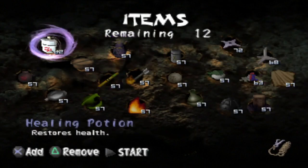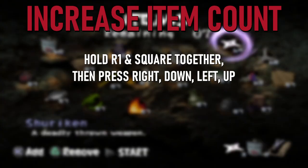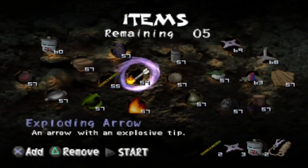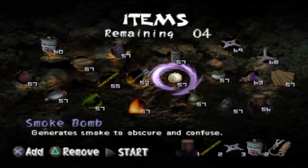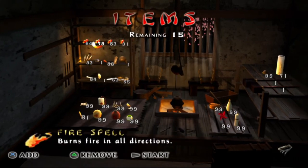Then, to increase the number of these items, simply hold R1 and Square and press Right, Down, Left, Up. Repeat this process until you have the desired amount. It's a bit tedious, though, increasing the item count by one with each input — a flaw they would later fix in Tenchu Wrath of Heaven.